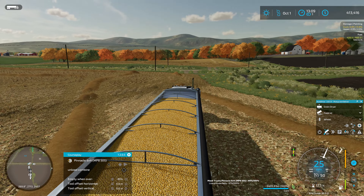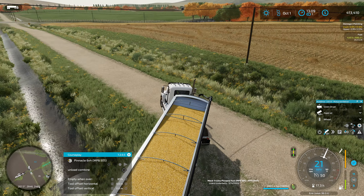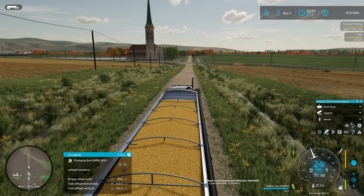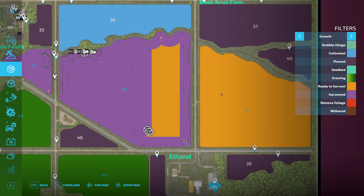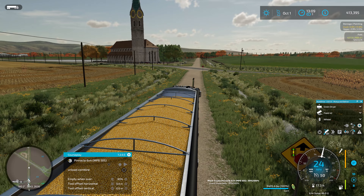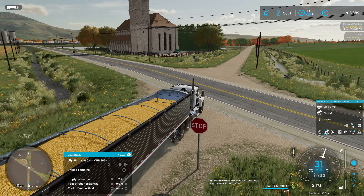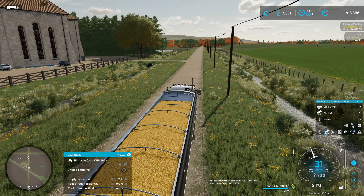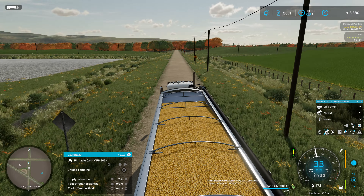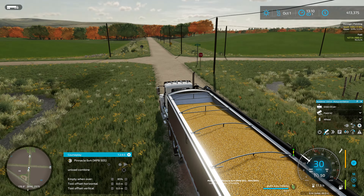Once we're done with the corn we still have the soybeans to harvest, and I only have one header for that at the moment. We might want to look at picking up a second header — that would probably be a really good idea. Field 41 is also a good-sized field so it's going to take a while. We're running two John Deere X9s with 20-row corn heads, a bit of an odd number, but that seems to work better with CoursePlay.